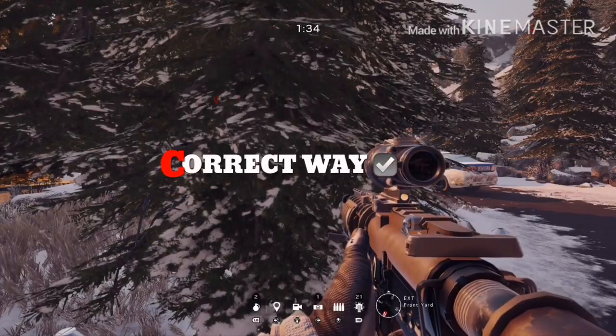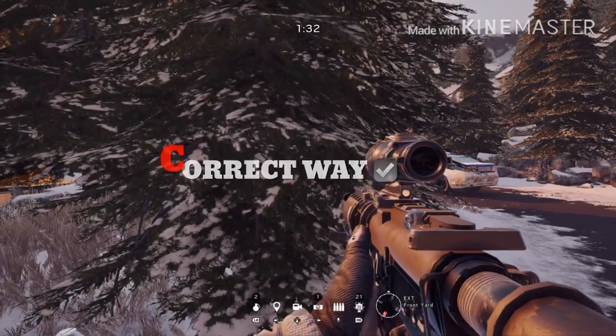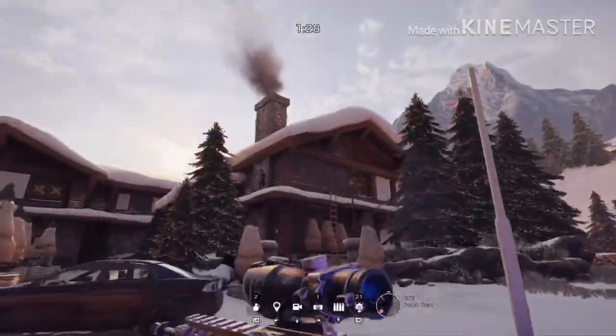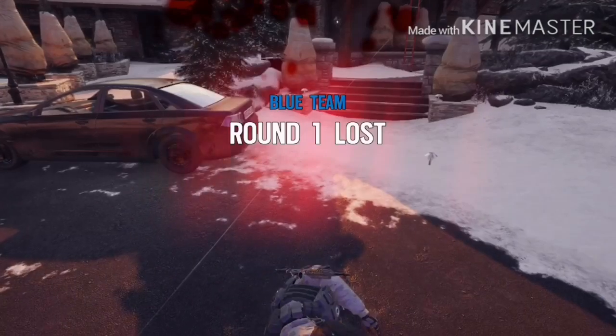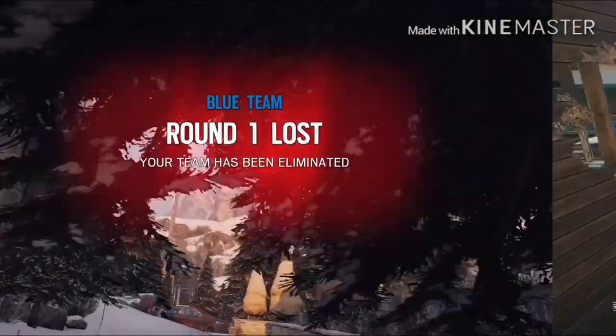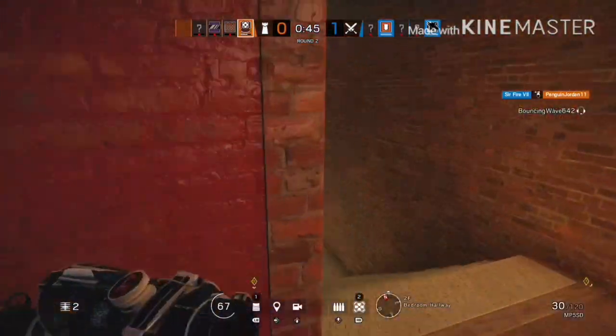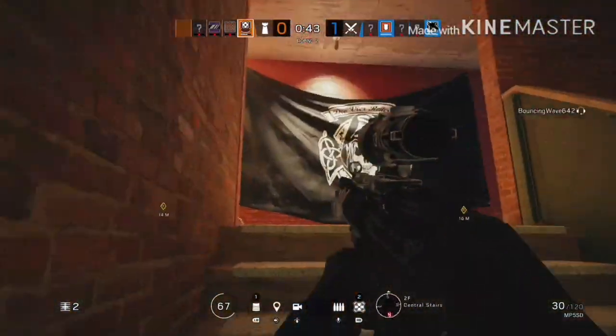This is the correct way to spawn peek. Here I am, I'm looking up there — and they killed me. So that is the correct way to spawn peek. Number two: using barbed wire. In this next clip I'm going to show you how to use it and how not to use it.